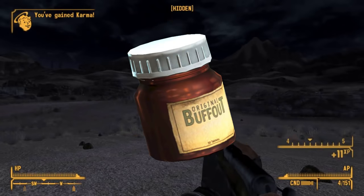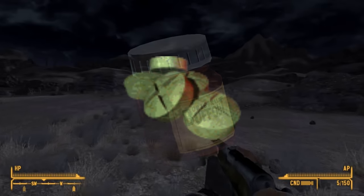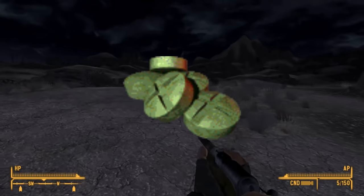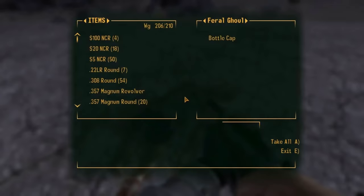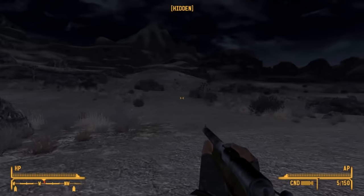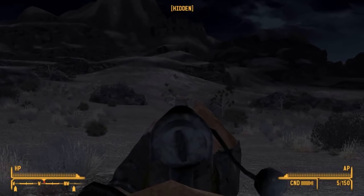Buffout is a very common chem that has been found in every Fallout game to date. They are shown as a fairly generic small green pill, stored in brown bottles that have a large Buffout logo. Buffout increases strength, agility, and endurance in Fallout and Fallout 2, but changes slightly in Fallout 3 and later games by increasing strength, endurance, and tacking on an extra 60 HP.